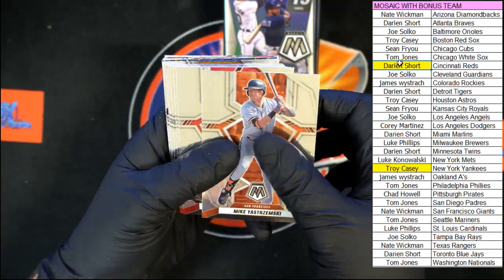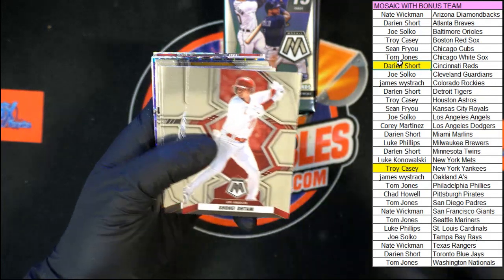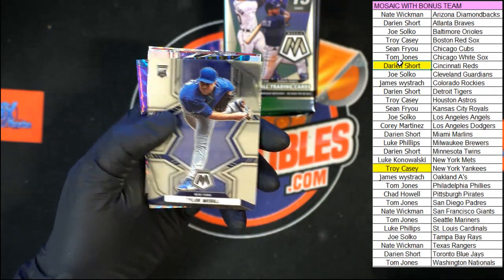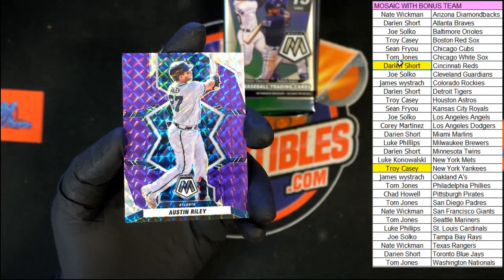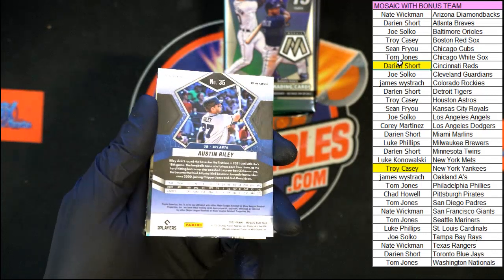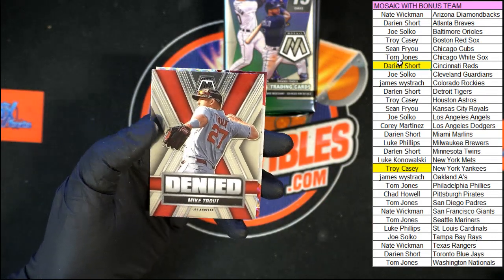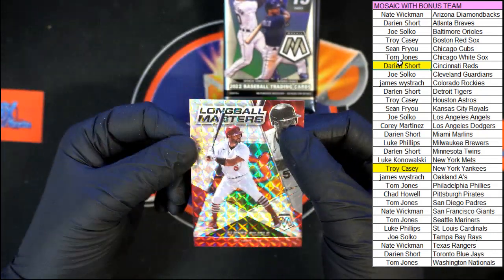Another Long Ball Masters pull — also on the back of this it looks like. We got Mike Yastrzemski going to the Giants. Votto for Cincinnati. Crawford for San Fran. And for the White Sox, Tim Anderson. Ohtani for the Angels. Lance Lynn for Chicago White Sox. Verlander going to Houston. Contreras rookie for Pittsburgh Pirates. Manning rookie for Detroit Tigers — purple. McGill for the Mets. Austin Riley for Atlanta — look at that, purple and blue, very sharp, 39 of 49. And then Gurriel for Houston. Ohtani for the Angels. Denied — Mike Trout. That Mosaic Long Ball Masters version.